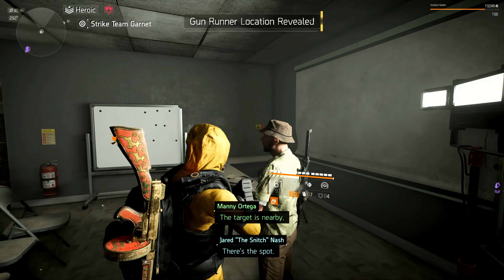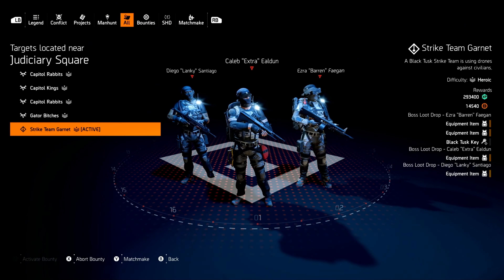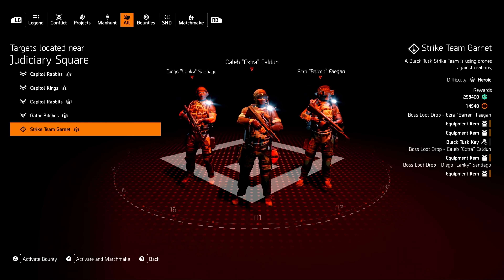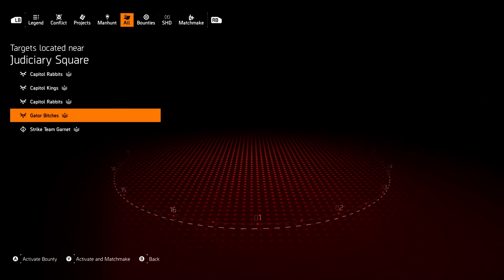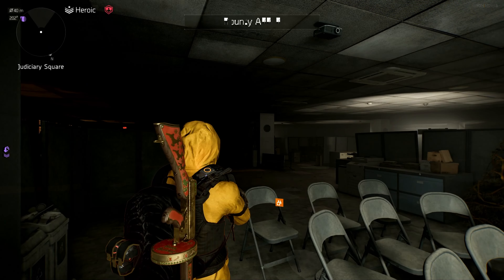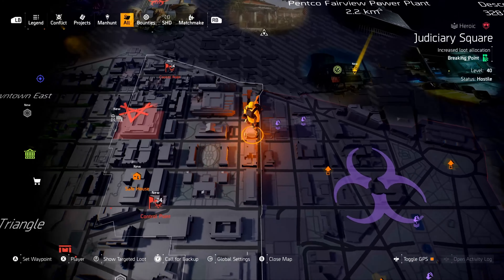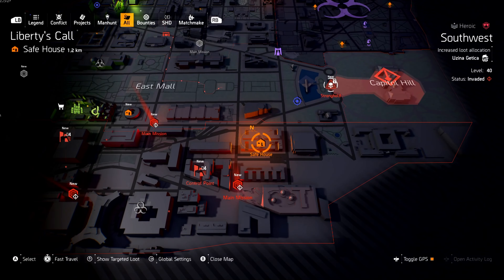Please help each other out and let each other know where you typically find the snitch. And whenever you pick up the bounty, what you do is go to the bounty details and just click abort bounty. That way you can keep it for later. For example, because my global difficulty setting is at heroic, all of the snitch bounties I get are all on heroic. Pretty cool, right? And then I can come back and do them whenever I'm feeling froggy and I want to leap. We found the snitch, and we have aborted the bounties.